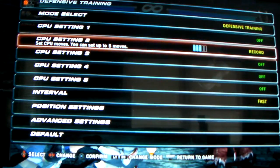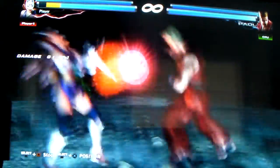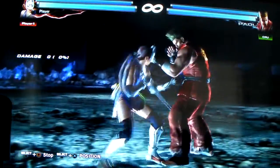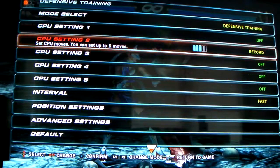So what I have here, again, is going to sidestep or sidewalk against this attack. As you see, I can actually sidewalk pretty easily against UF-3-4 after getting hit by a 3-2.